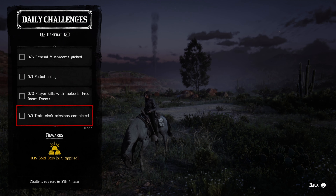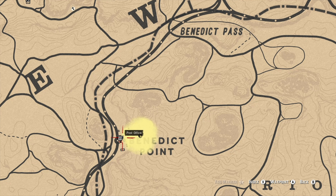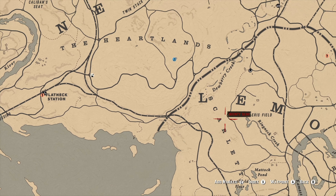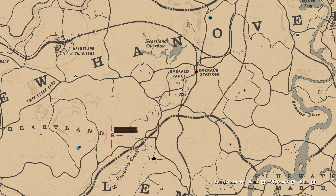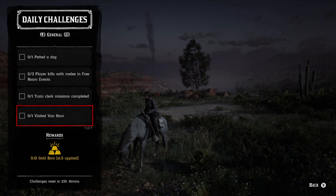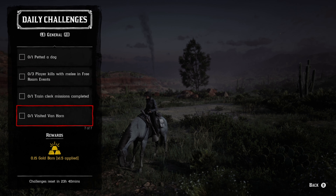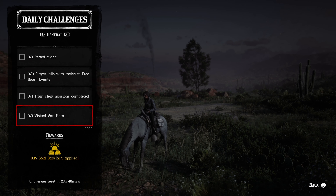For one train clerk mission completed, there are a couple of locations. You can do this down at Benedict Point where there's a train clerk, or you can find one at Emerald Station. I'd recommend just going to Emerald Station because you have to go there for a couple other things anyway. For visiting Van Horn, if you take the fast travel post and spend a little bit of money, you'll get that instantly, or you can just ride from Emerald Station — it's not that far, probably only about a dollar or two to fast travel.